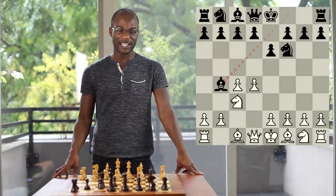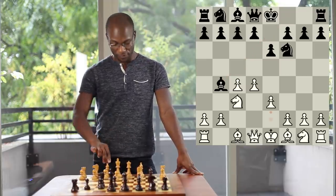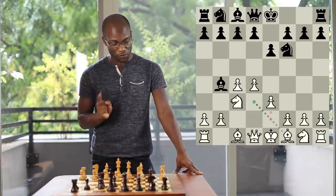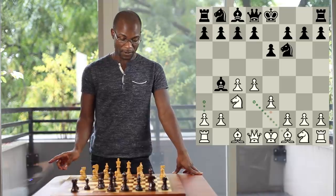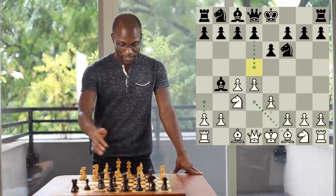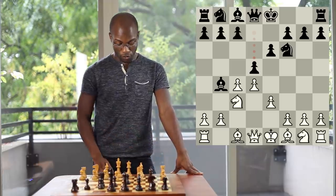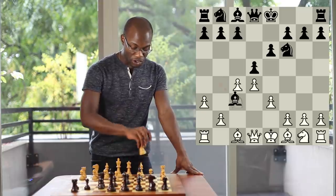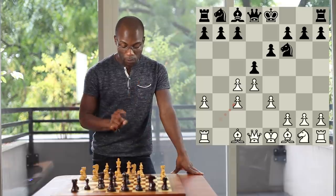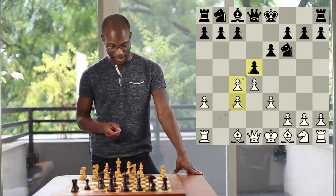The other main approach for White in this position is to simply continue with the move Pawn to e3, paving the way for the Bishop to develop with Bishop to d3, and also postponing the move a2 to a3 until Black has already deployed his d-Pawn to the d5 square. For example, if Black were to now play Pawn to d5, White can go for a2 to a3 since after the exchange Bishop takes c3 check and b takes c3, White will have no problem whatsoever in undoubling his Pawns with c takes d5 at the time of his choosing.